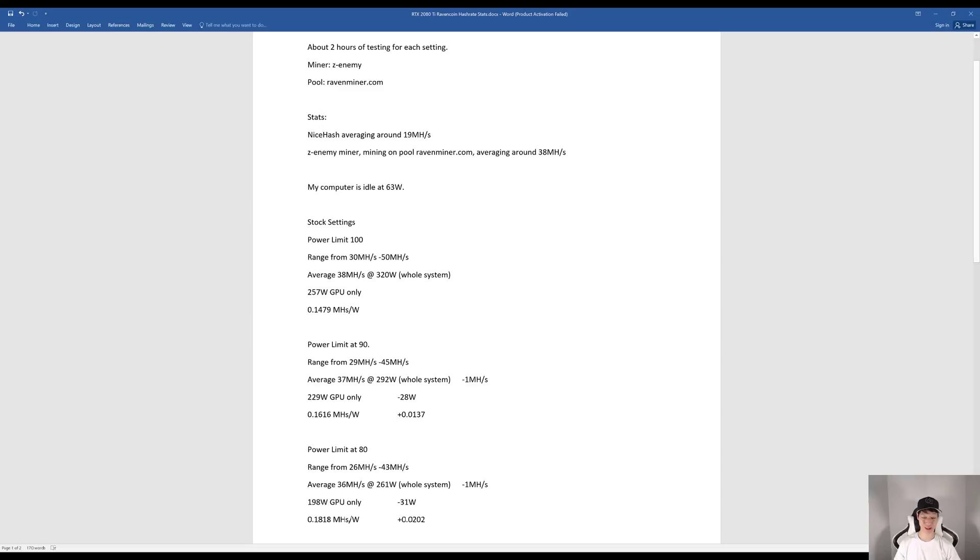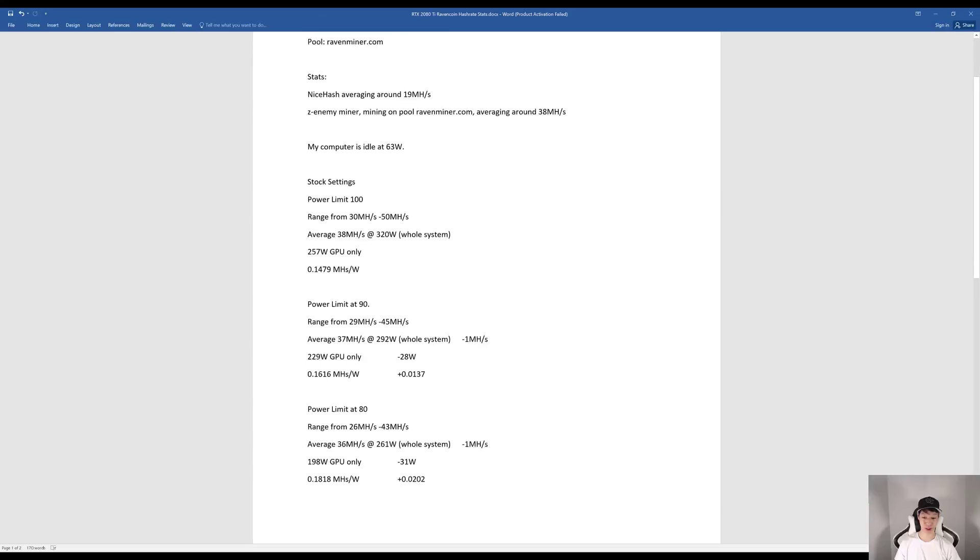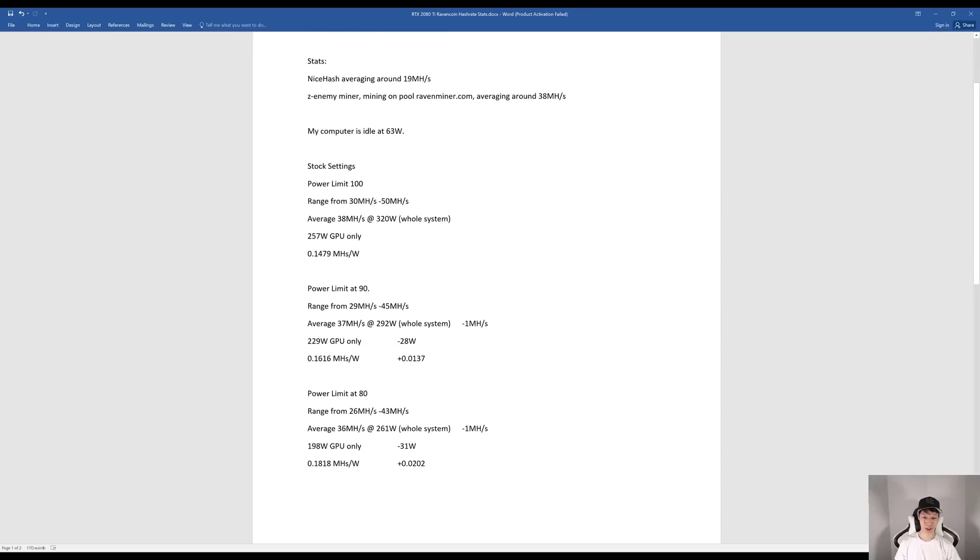The GPU itself was only using 257 watts, giving around 0.1479 megahashes per watt. At power limit 90%, megahashes ranged between 29 to 45, averaging around 37 megahashes — losing about one megahash but dropping around 28 watts, improving efficiency to 0.1616 megahashes per watt. Dropping to power limit 80%, megahashes ranged from 26 to 43, averaging around 36 megahashes with the GPU consuming only 198 watts, yielding 0.1818 megahashes per watt.